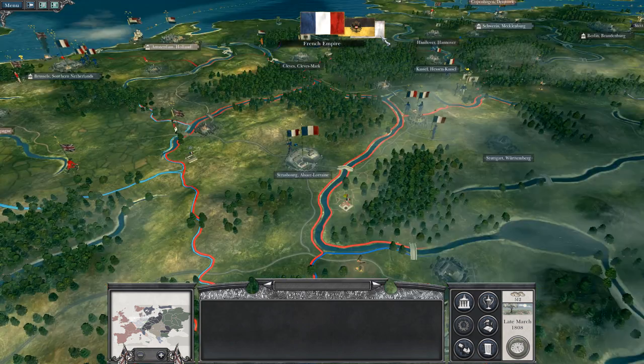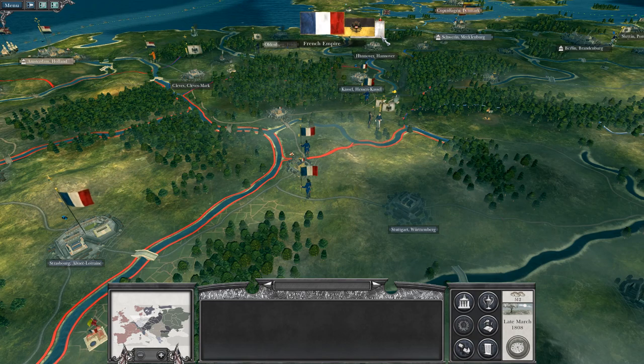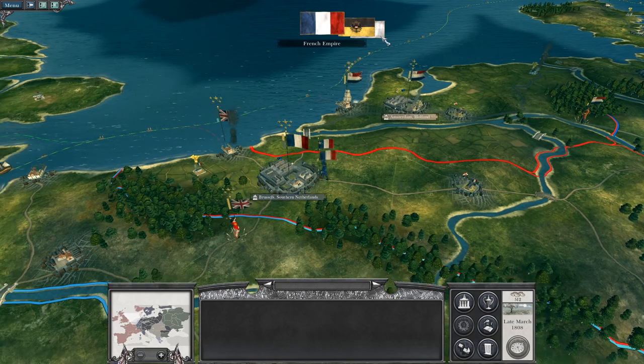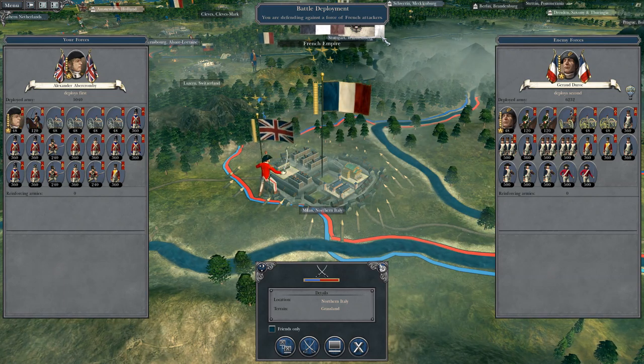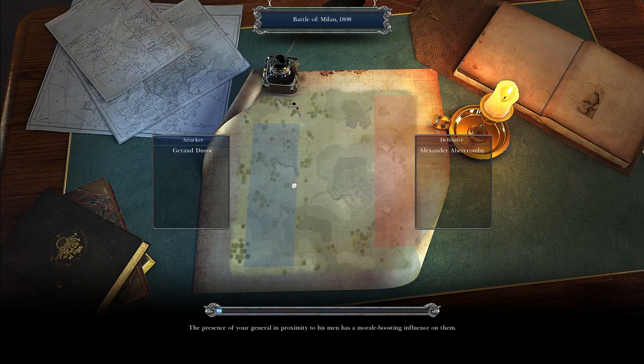My spies are continuing to spy. If the French moved south to try to recapture Switzerland, that would be perfect. They are sallying out to meet me. My plan with Milan was to maintain siege, get one turn of attrition on them, and then assault them — but they seem to have preceded my plans.